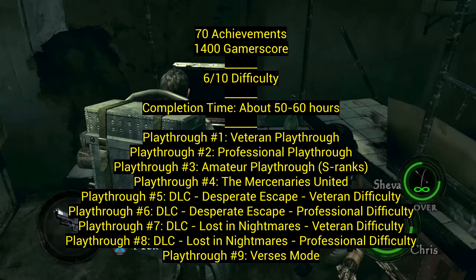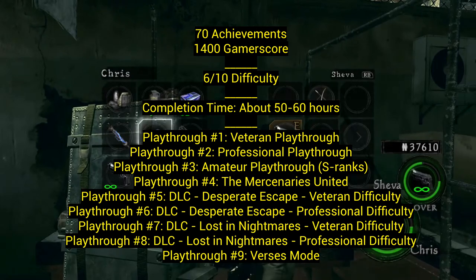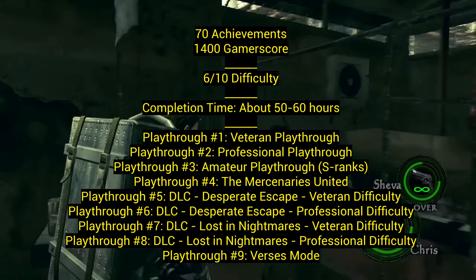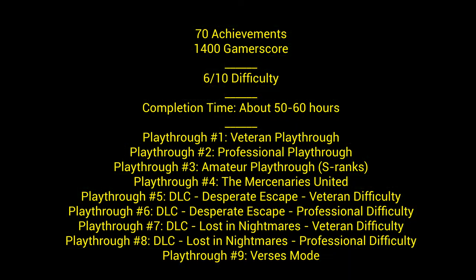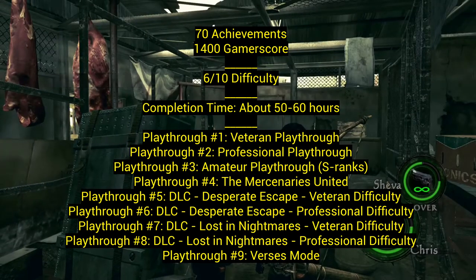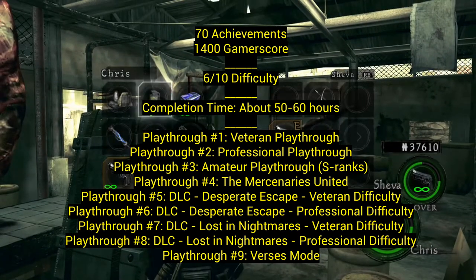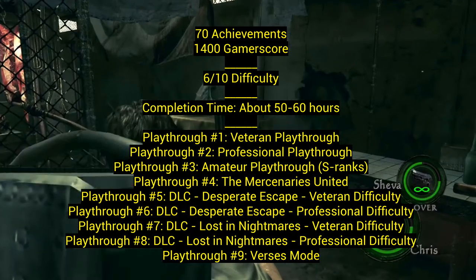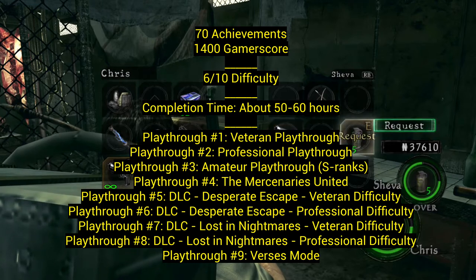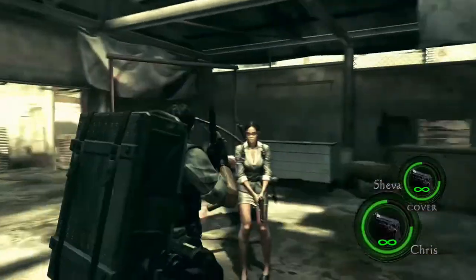Playthroughs five and six are both Desperate Escape DLC. There are two different DLCs here — if you're just looking for 1000 gamerscore you don't have to do these, but this one is really good. You have to beat it on veteran and get all the achievements, then beat it on professional. Same thing with Lost in Nightmares — playthroughs seven and eight are veteran and professional. Playthrough nine is versus mode, which can take a long time. I remember grinding out a lot of these things with some people.